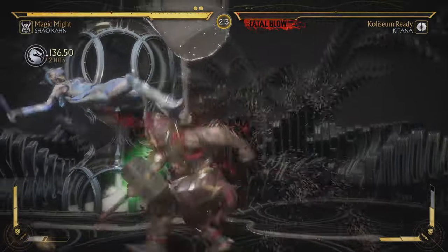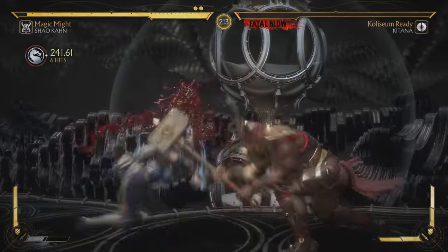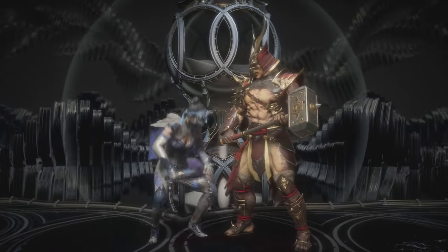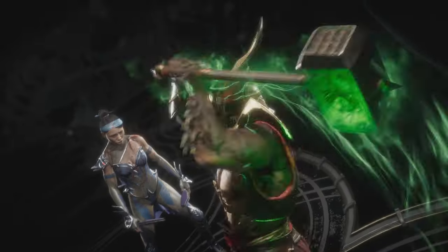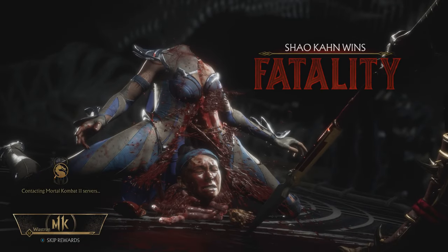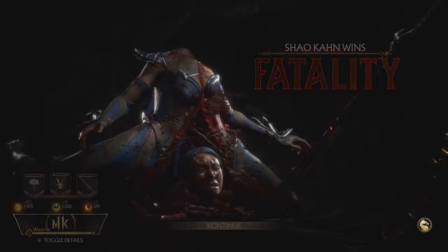The important thing is that you have to make fatalities, because that's the way to collect heads. You get them by making fatalities to characters. It doesn't matter which fatality it is, as long as it is a fatality. One fatality equals one head.